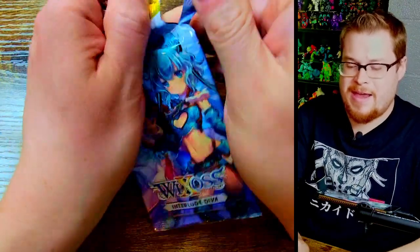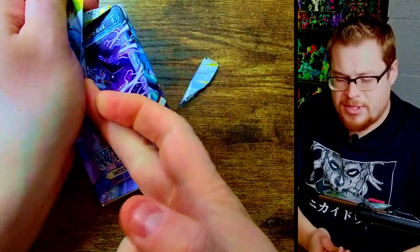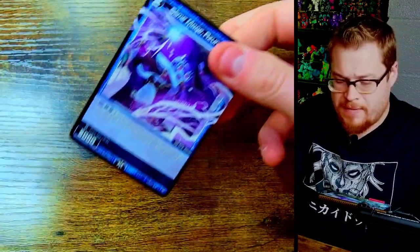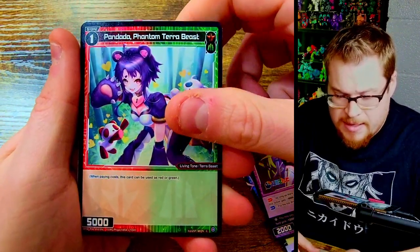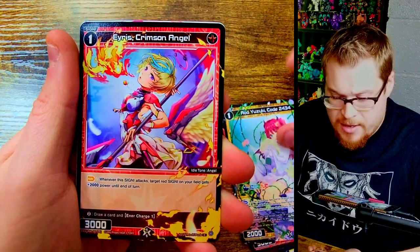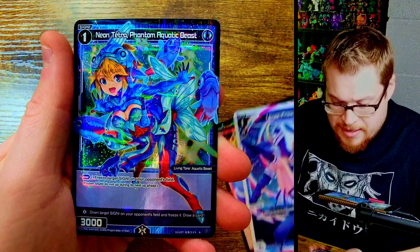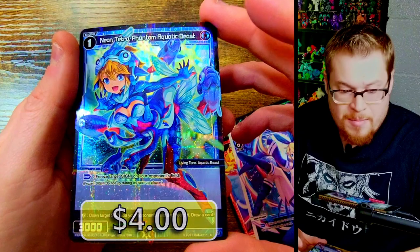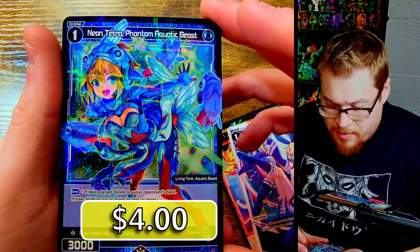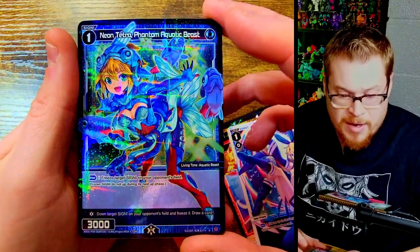Last pack - leave a like guys and if you enjoy the TCG openings make sure to subscribe to the channel, I appreciate it very much. We got Sarah, Melissa, Panda, Yazuki, Crimson Angel, Umur Freeze, and a Neon Tetra Phantom Aquatic Beast as our rare parallel. Cool character - I wonder what kind of fish - like piranhas? That'd be cool if they're piranhas. I hate her helmet thing though, that's silly.